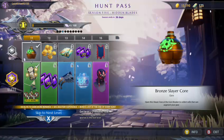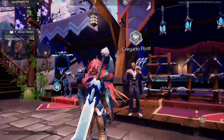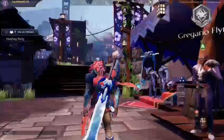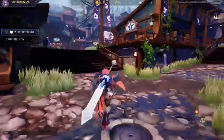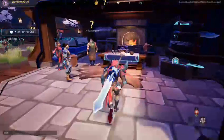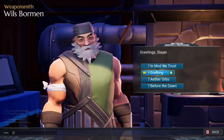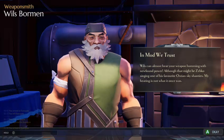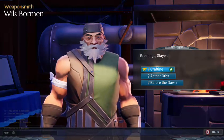When you complete one of the objectives, it'll show up on the map in gold, letting you know you're ready to turn it in. Icons that are gold — like this weapon smith over here — mean he's ready to give me a reward because I completed the quest.